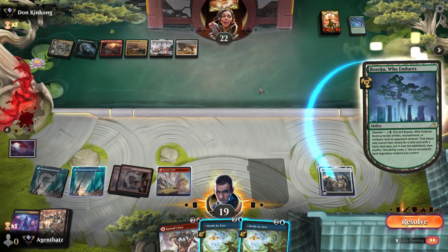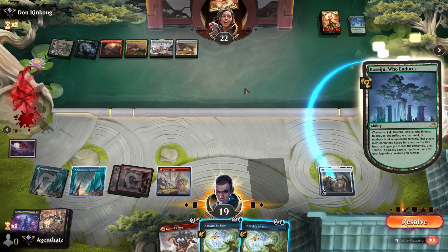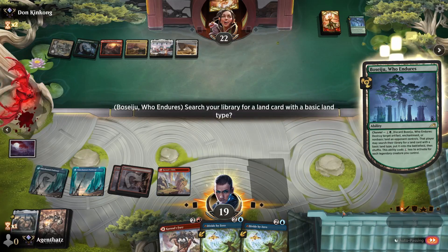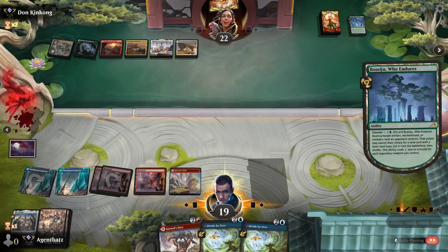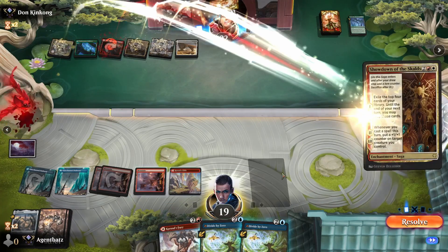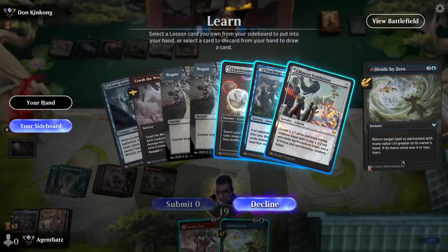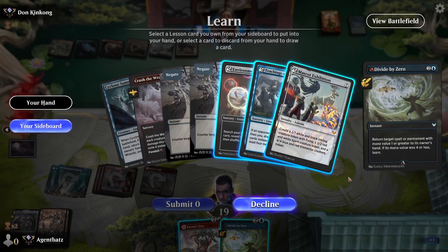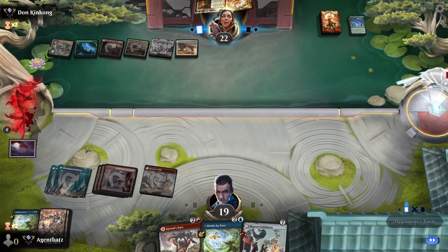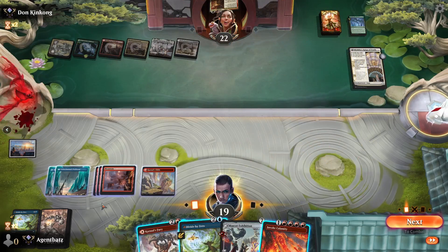Do we want to save that? That's the question. But we're going to get a land in response — I think that's fine. At least we still have Divide by Zero up rather than leaving ourselves exposed. We can't let Showdown like happen here — there are two cards. Let's just get that. That's fine. And that's one part of the combo — six mana here. Do we need to play that? I don't think so.